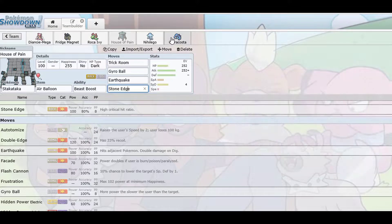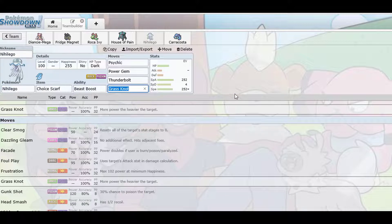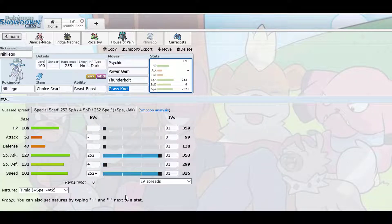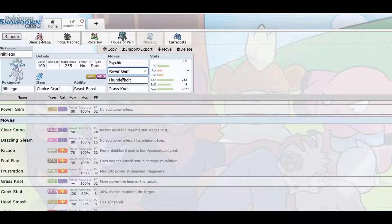Then I went with my revenge killer — Nihilego. Perfect setup right here. I went with Choice Scarf and Timid nature to make it as fast as possible and start cleaning house. I went 252 Speed and 252 Special Attack. With Beast Boost, you'll be boosting Special Attack. I like to bring out Nihilego right when it's about to finish off an opponent to get that boost, and then start examining my opponent's team to clean up. This isn't your typical standard OU Nihilego set — this is a monotype rock team, so you focus it on what's threatening you as a rock-type team.